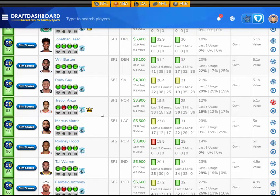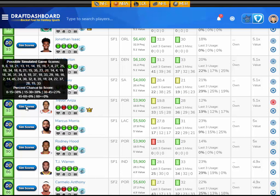Another small forward — a value play — I like Trevor Ariza, projected at 19.8 fantasy points, that's 5.1 times value at $3,900 FanDuel salary. Looking at his sim scores: a 38% chance to score 15 or less, a 38% chance for 15–30 — that's 5 times value or more right there — and a 23% chance to score 30–45 fantasy points. He doesn't have crazy upside, but a 23% chance to score 30-plus for $3,900 FanDuel salary is why I like Trevor Ariza here.